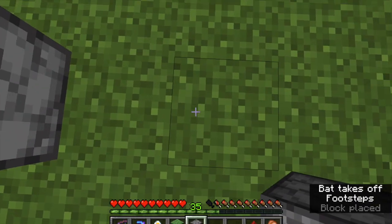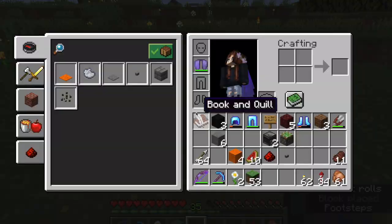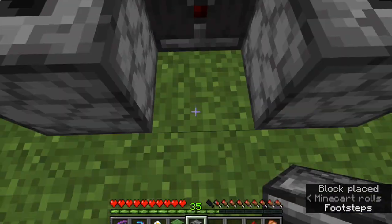One Dropper facing up, spaced over, another Dropper facing up — this is where stuff comes out of. One Observer facing this way with his output coming out this way.